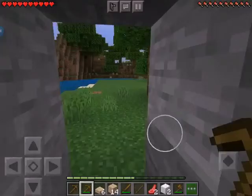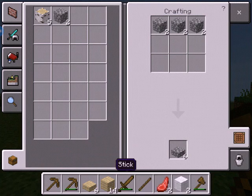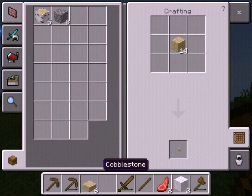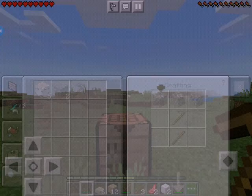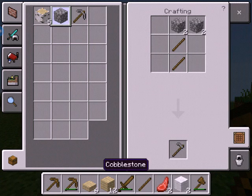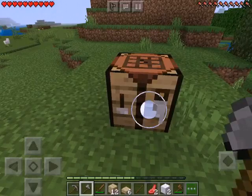Okay, I'm just going to get some cobblestone now. That should be enough for now. Back to our crafting table - we've got our cobblestone and we need to make some sticks first. Got some sticks, now we're going to make our cobblestone pickaxe. And we're going to make a cobblestone axe and put them in our inventory. I think we'll just start to make a little house, we'll find a nice area.